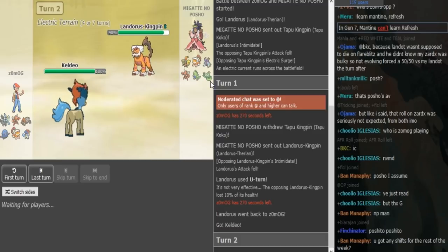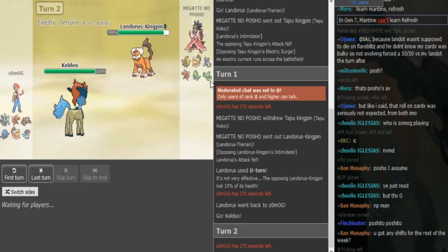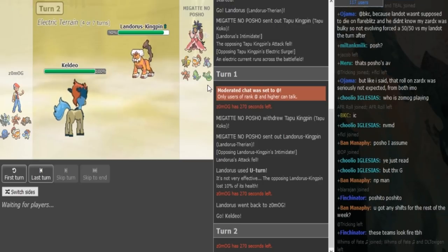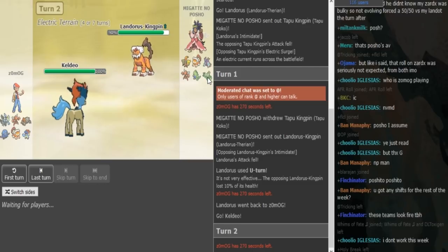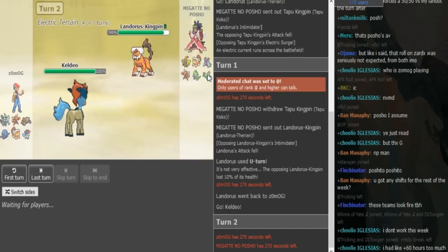He can either Scald to fish for the burn, or he can Calm Mind up. Or he could double into Heatran, which would cover the Cyperia and the Toxapex — because Magma Storm Heatran beats Toxapex 1v1 and also beats Cyperia obviously, unless Cyperia Subs up and dodges. But if he has Scald, he can fish for the burn. Porsche might want to go into Cyperia instead of Toxapex because if the Keldeo is Calm Mind with Z-move it could be a threat to the Toxapex — so going Cyperia on a potential Calm Mind, maybe that's the better play.